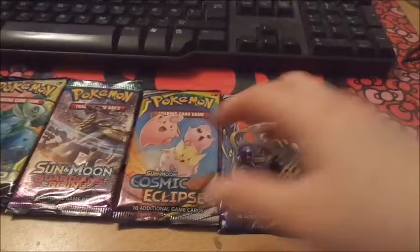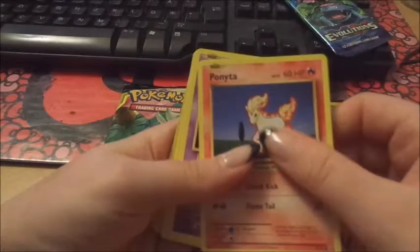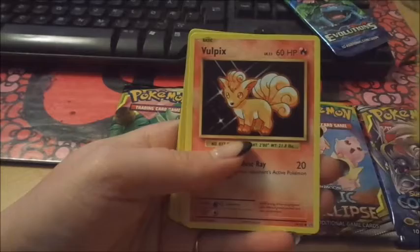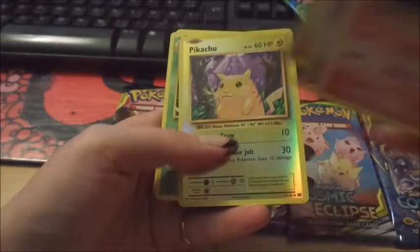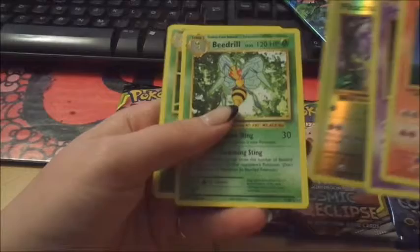So let's open these five cards and hopefully get some new ones I don't have from before. Let's see what I got — start with this one. First is Ponyta, Drowzee, Electabuzz, Vulfix, and... oh, that was a fancy card! I have this Pikachu but not with that background — a holo background. That's cool. Put that aside.